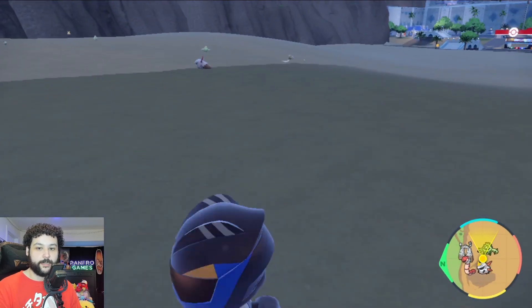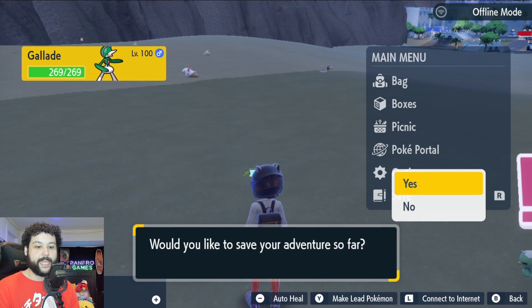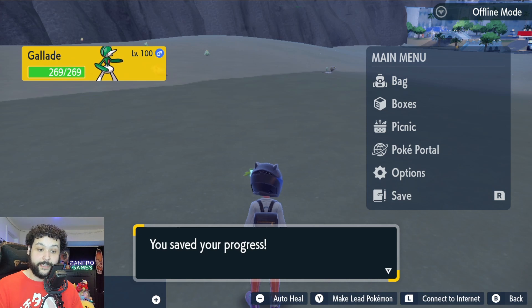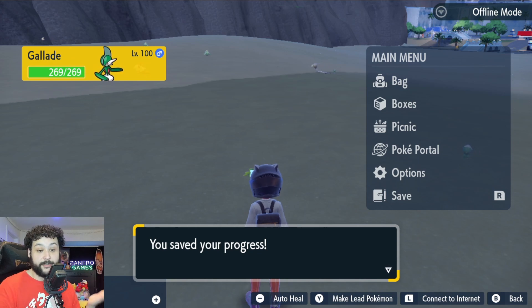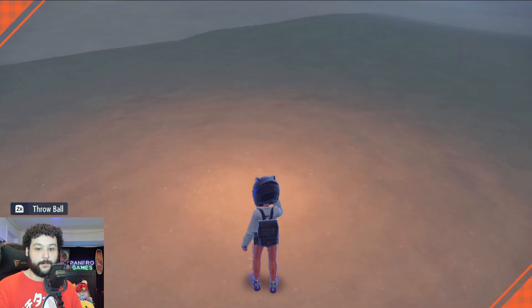First, save your game. You always want to save before doing any sandwich or picnic reset hunting. If you make a mistake on the sandwich you can just reload your save, or if you don't get the shiny within 30 minutes you get your herbs back and can try again without wasting anything. Now that's set up, we're going to set up a picnic right here.